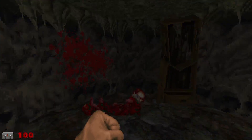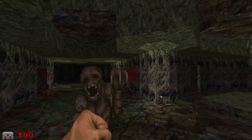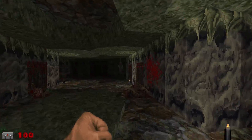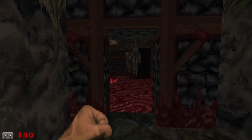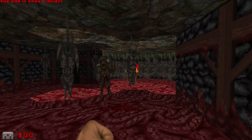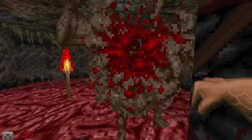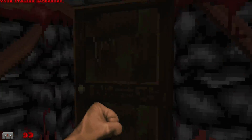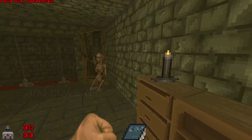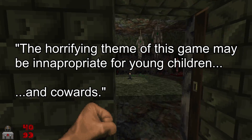Just because spooky month is officially over doesn't mean the spookiness has to go away, and that's why this time around we are checking out a mod by the name of Splatterhouse 3D. For those not in the know, Splatterhouse 3D is based off of Splatterhouse, a side-scrolling beat-em-up originally released in 1988. Quite possibly one of my favorite things about it is when it was ported to the TurboGrafx-16, it had a parental advisory warning stating the horrifying theme of this game may be inappropriate for young children and cowards.